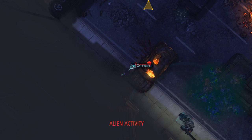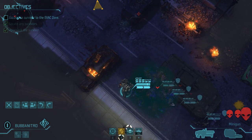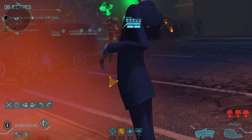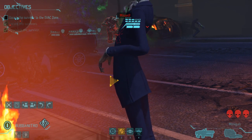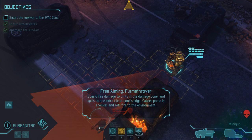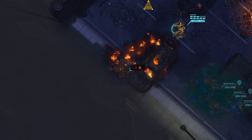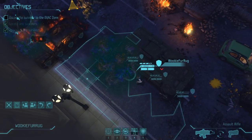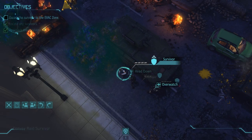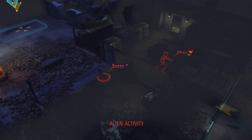It goes without saying we are in a very bad position. But Bubba Nitro makes up for her panic with another turn of pacemaker-pumping heroism. Bubba Nitro is the luckiest robot ever — unlike this Thin Man, who's about to become a French fry.